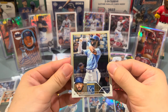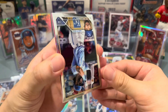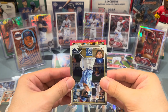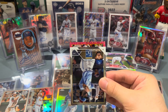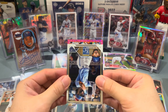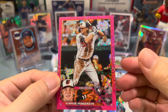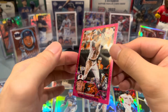I just hope it's not Kyle Stowers because we got a pink magenta — I think it's numbered at 350. Let's make it a Gunnar, guys. One, two — happy birthday to me! It's a Gunnar! Looks sharp too — nice and centered. Gunnar Henderson pink magenta speckle, numbered at 350. Centered on the back as well — looks great. That's going to PSA. What a way to end a birthday rip — that box was incredible!